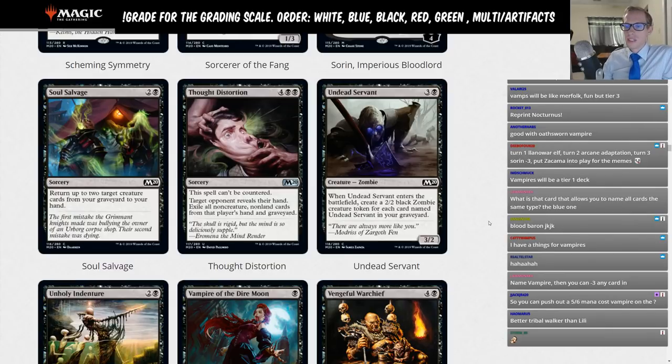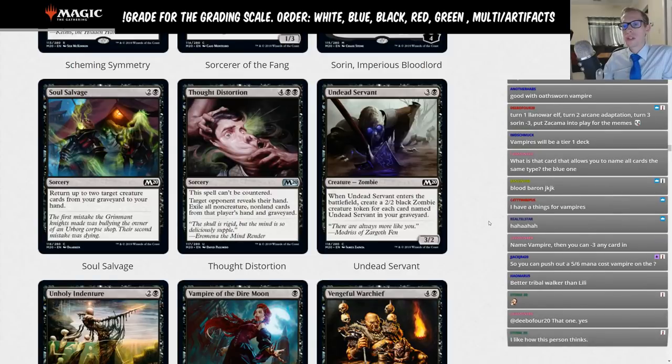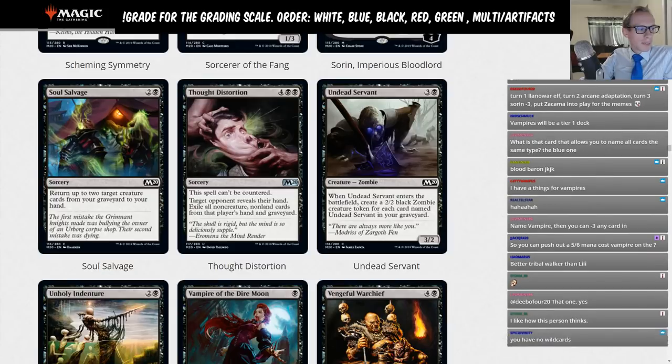Soul Salvage: three and a black sorcery, return up to two target creature cards from your graveyard to your hand. I don't know why you'd ever play this over Find Finality, which only costs two mana in black-black. Soul Salvage gets the limited rating.